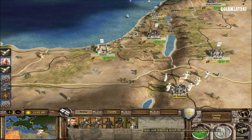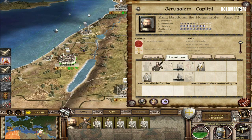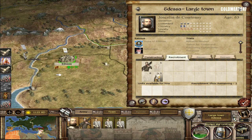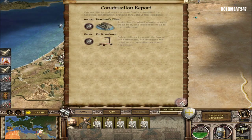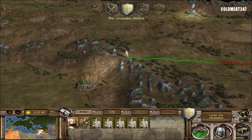Recruitment of more troops - not necessary unless I find something special. We don't need more spears at this point, everything's fine with the spears. Let's skip the turn, go to turn 27.